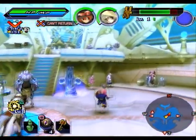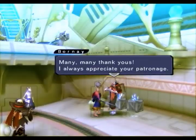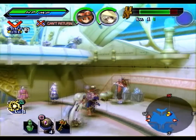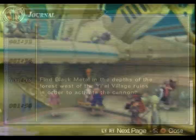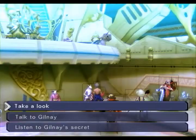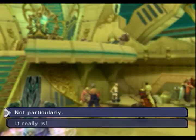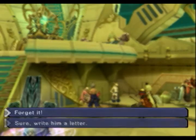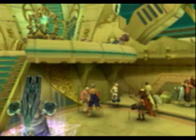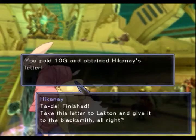The second we use a return spell, we can immediately come back here. Let's take a look. Take this letter to Lactin and give it to the blacksmith. Okay.